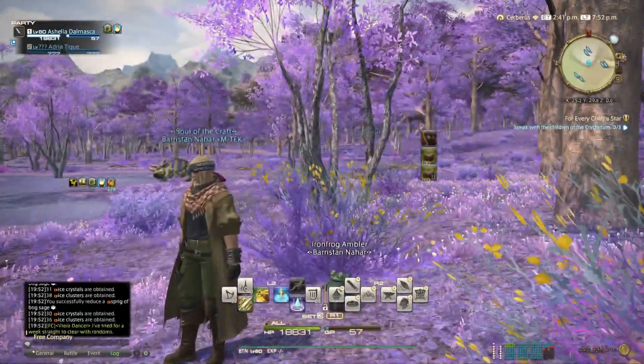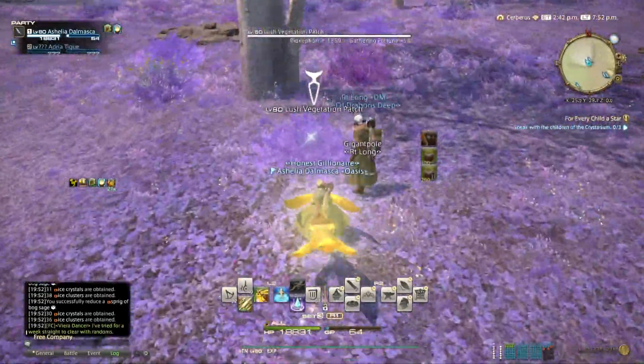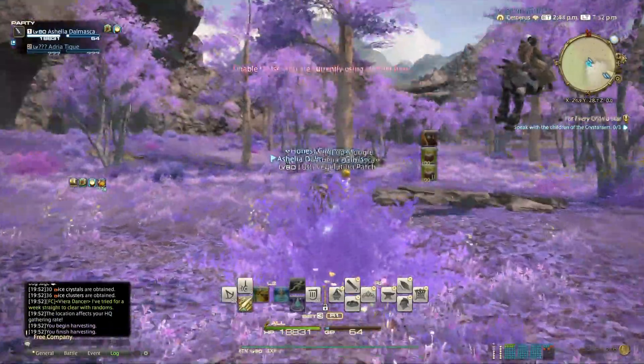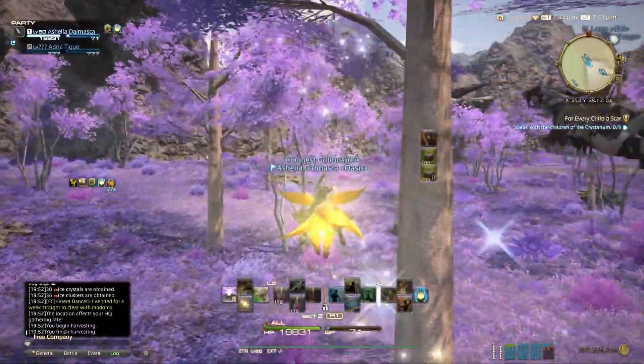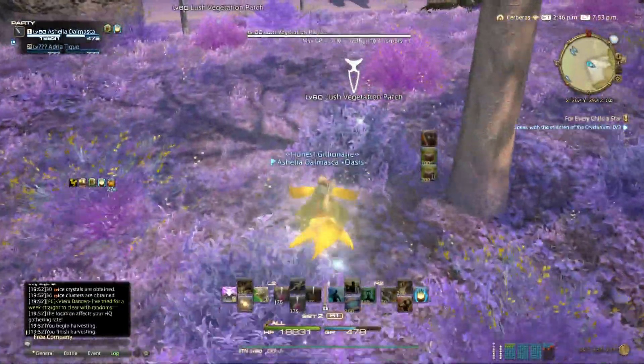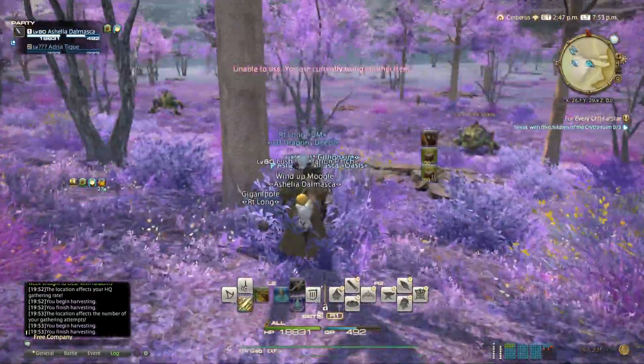Let's respawn the node. The way you respawn it is just go to a pair of nodes, open it, go to another pair, open another one, and also pop the cordial. Go to another pair and now the ephemeral node should respawn.